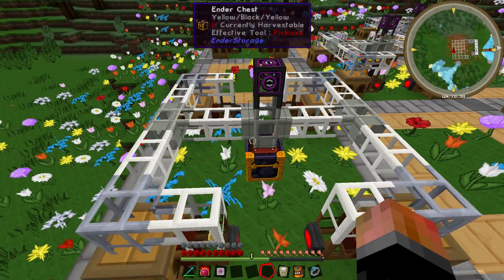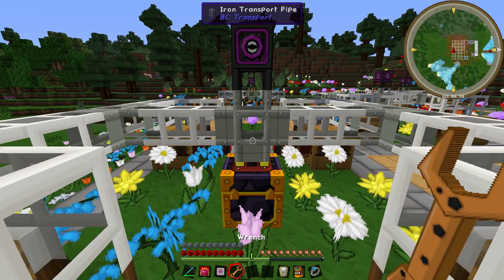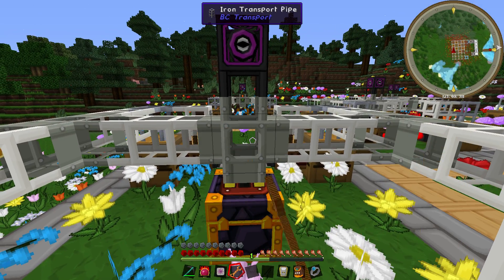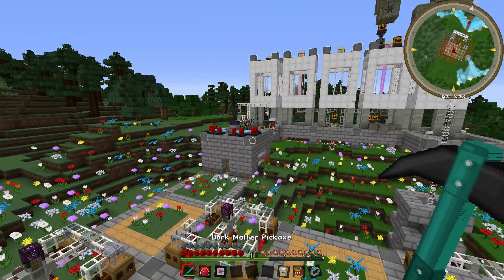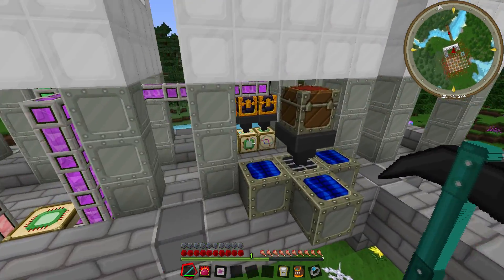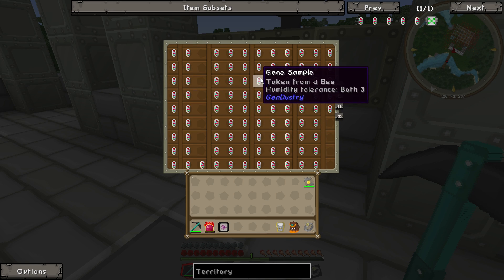I decided to put all these bees on a cycle, and if I want their drops I can switch this pipe with a wrench. If I switch this pipe with a wrench then things will go into this ender chest instead of this void pipe. For now I'll just have everything go into the void pipe because I'm loaded with bee equipment.